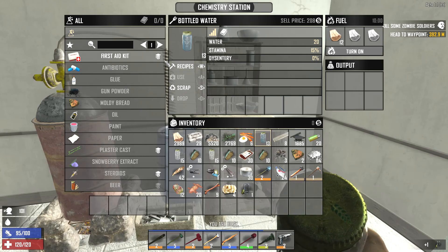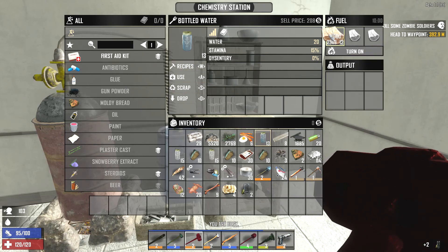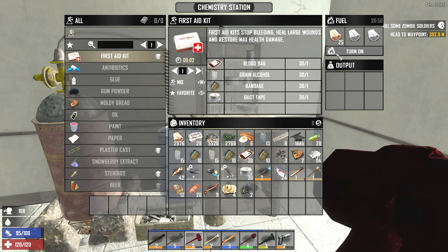To make first aid kits, you need to collect all the resources required and then go to a chemistry station to craft it.